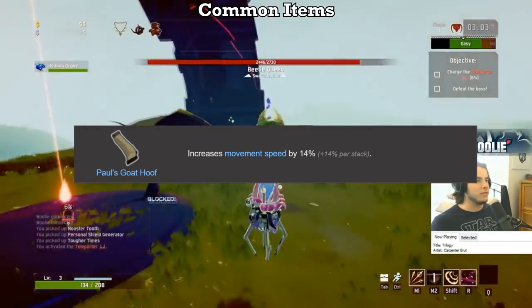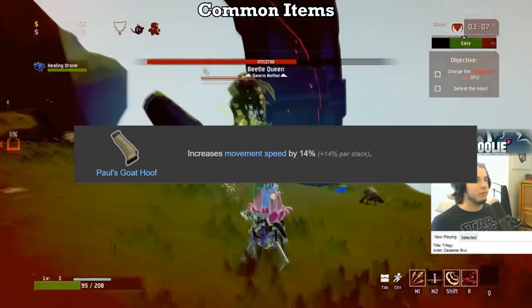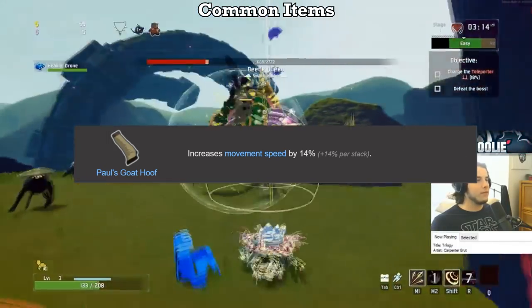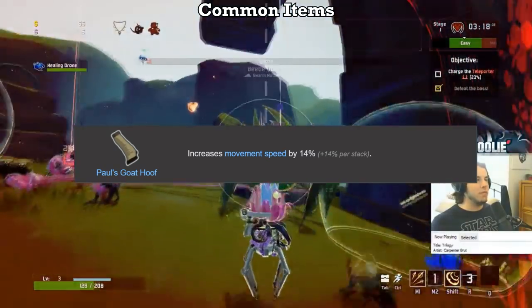The upgrade to S for Goat Hoof from A is due to mobility being the number one factor in staying alive in a given run, and Goat Hoofs give you mobility at all times. Compare that to the Energy Drink, which only occurs while sprinting. Lots of play styles revolve around spamming abilities and attacks, most of which cannot be done while sprinting, so getting the mobility from hooves is extremely important.